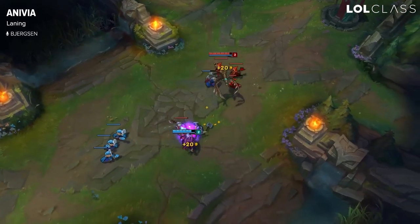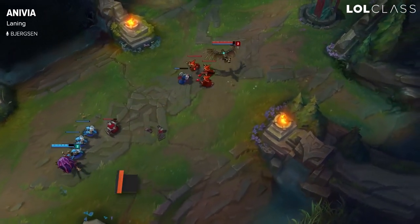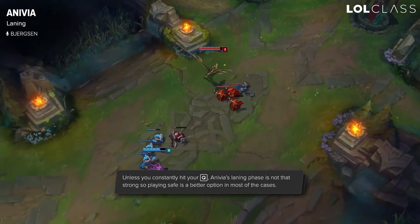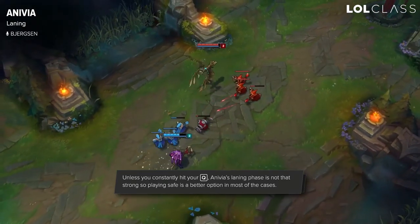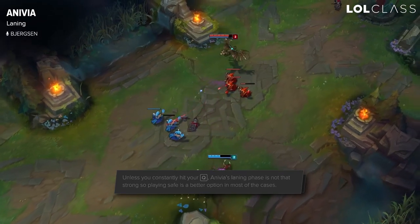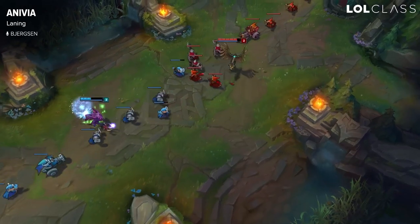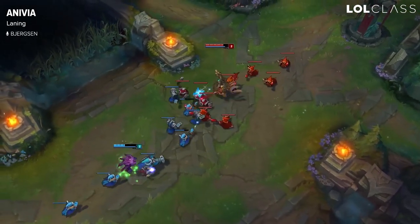For Anivia's laning early game, it's not that strong unless you hit the Q, so you can play one of two ways. You can play to look for a Q for damage and harass, or you can just use your Q to push the lane, because two Anivia Qs will clear the whole wave even super early game. Generally, I like to look for the harass unless it's a matchup where I feel like I just need to push and avoid trades.